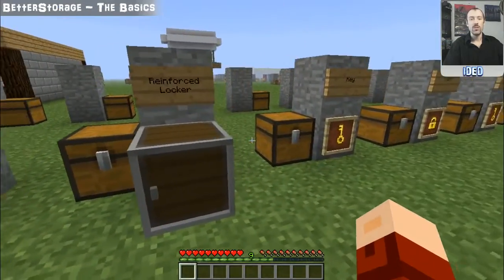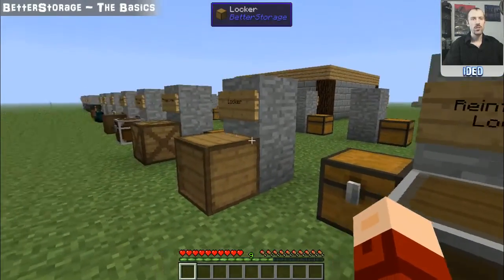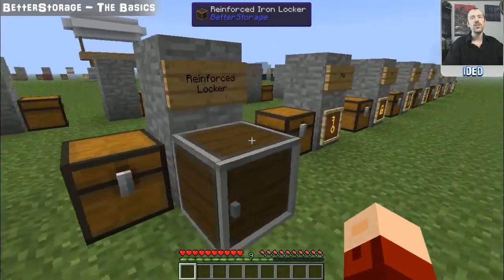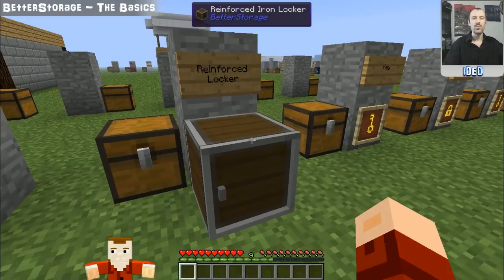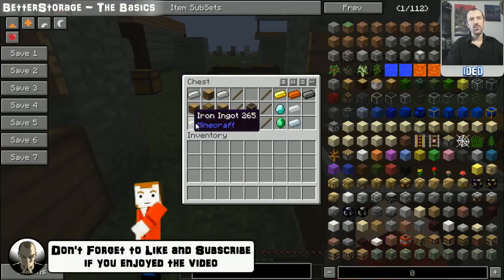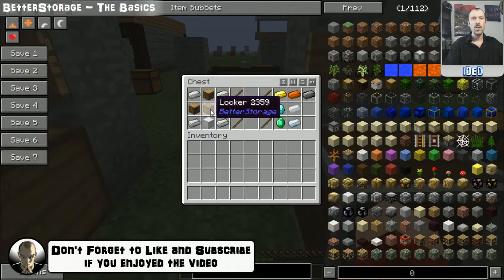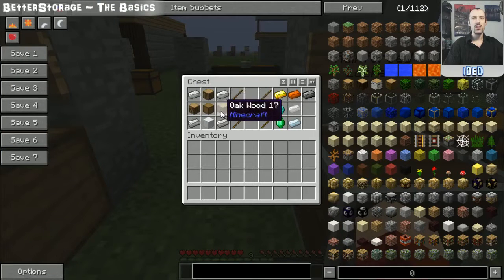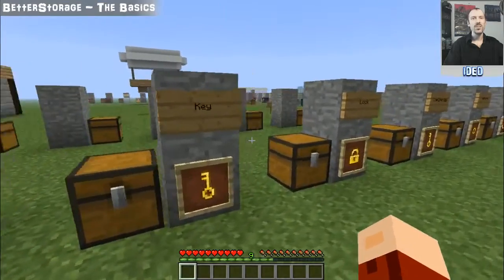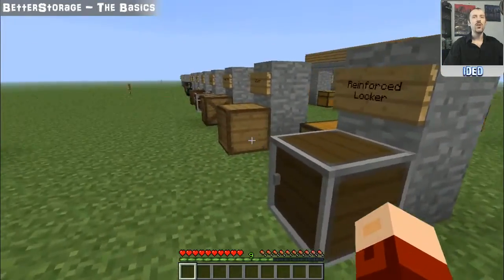You can also make a reinforced version — the reinforced locker. Like the reinforced chests, these are purely aesthetic in their looks; they're slightly more resistant than the standard version but do not get better stats based on material used. To make one: your chosen ingot material in all corners, a block of it in the bottom middle, your standard locker in the center, and an upside-down bowl shape of wood. That produces the reinforced iron locker, or reinforced gold, diamond, or emerald in standard Minecraft, with copper, tin, silver, and steel versions available via mods.